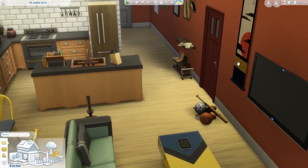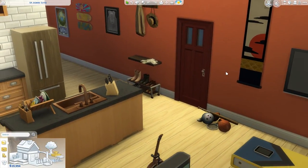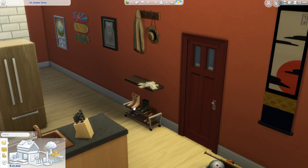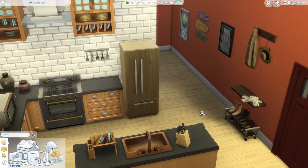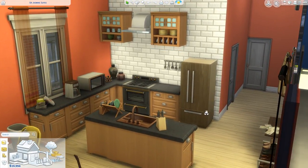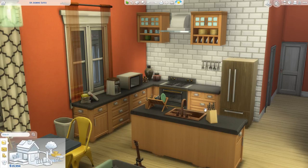The front door obviously is over here. That's a thing that you cannot move when you remodel these apartments, but I've made do. Here we've got a little shelf and place to put shoes and coat and all of that. Cute. And as you walk in you immediately see the kitchen area, which is very important for our Sim who is a chef because he needs lots of space to do his chef work. He's got an island here which I built out of these countertops which come from the Parenthood pack, I'm pretty sure.